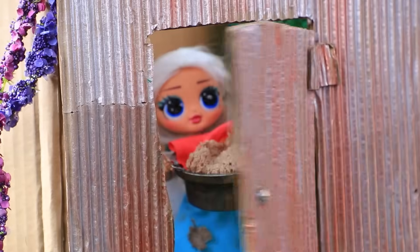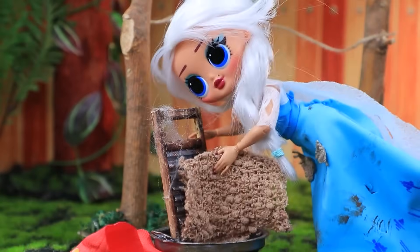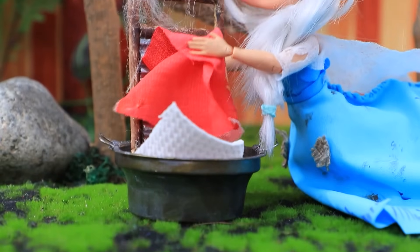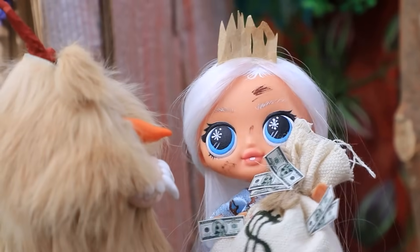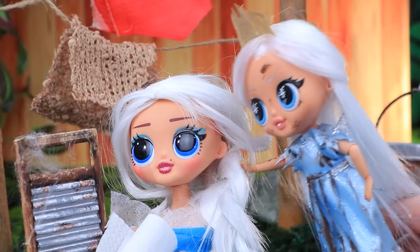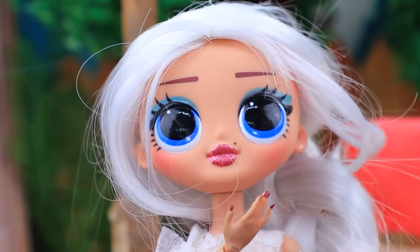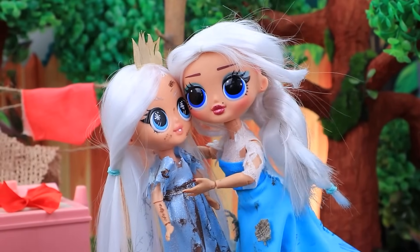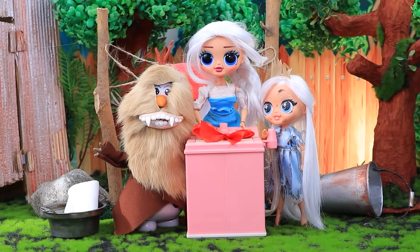Elsa decides to do housework — there are a lot of dirty things. She soaks the washboard in water and scrubs the clothes thoroughly. She needs to hang them to dry and wash the rest. Her daughter and Olaf return with a surprise — a washing machine! Baby, you know how to surprise. The daughter managed to please her mother.